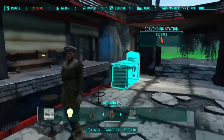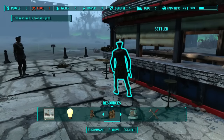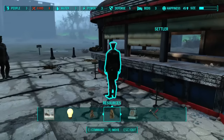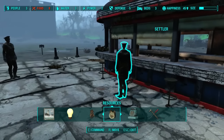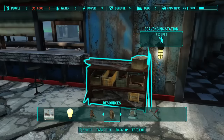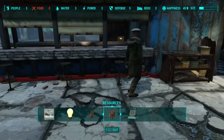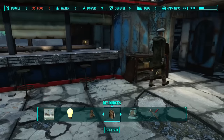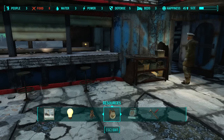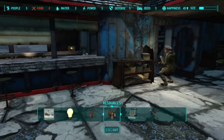Let's go find another settler. Here's one — command, assign. Boom, just like that. She should turn around and do it any second. It just takes a bit for it to register, so have patience, don't spam the thing.